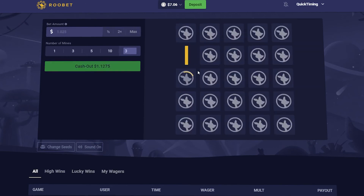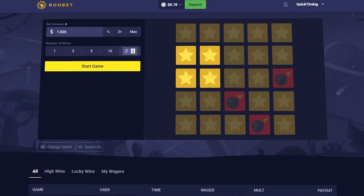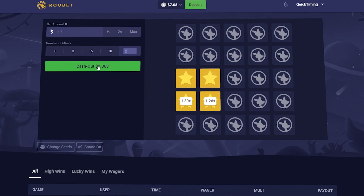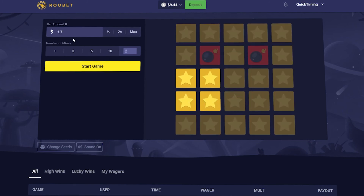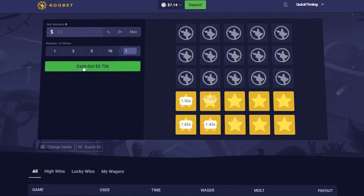One, two, three, four — cash out. Very cool. Two bombs, $1.70 — one, two, three, four — cash out. Two dollars and thirty cents, one bomb — one, two, three — and cash out.